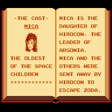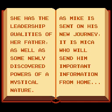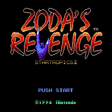So there's Zoda, who is an alien. You should really have some rudimentary idea of what Star Tropics is to understand this. Now, on another note, this game came out in 1994. This was actually the second-to-last official release by Nintendo on the NES. Think back — think to what you were playing in 1994.